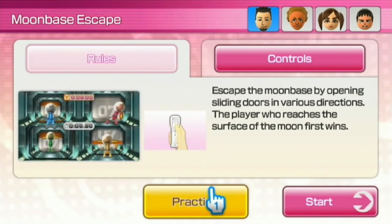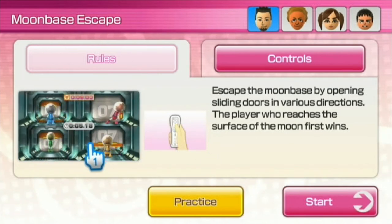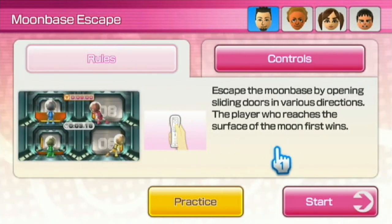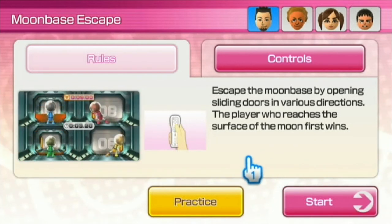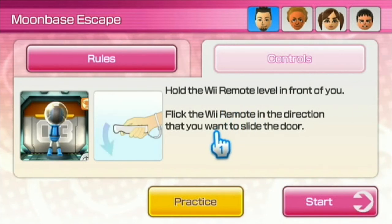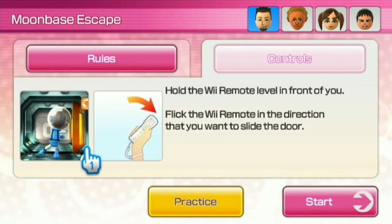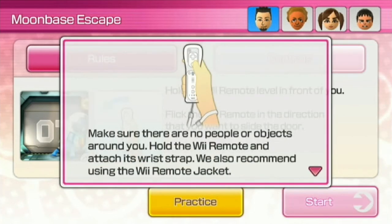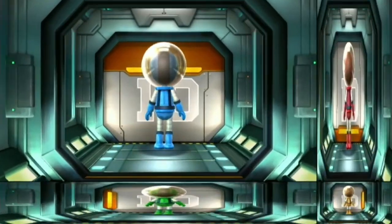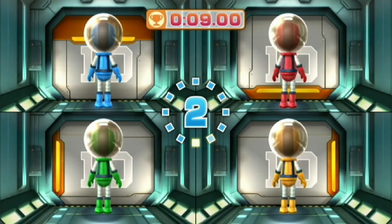Here's another one — Moonbase Escape. I can see how they're doing it. Escape the moonbase by opening sliding doors in various directions. The player who reaches the surface of the moon first wins. Flick the remote in the direction that you want to slide the door — whatever side the orange tab is on, that's the direction you want to go in. Ok, that makes sense. Alright, let's give this a go! First we go up and down — three, two, one, go!